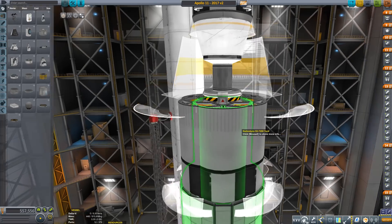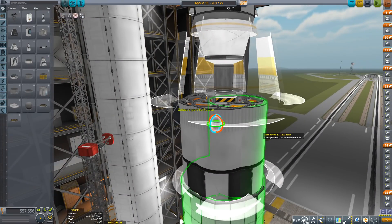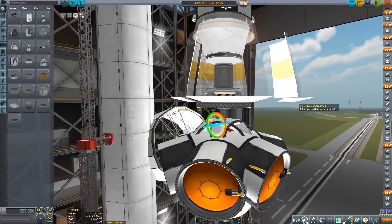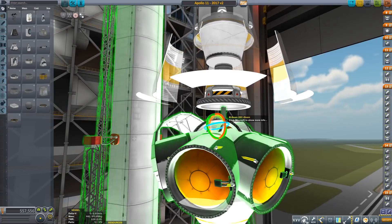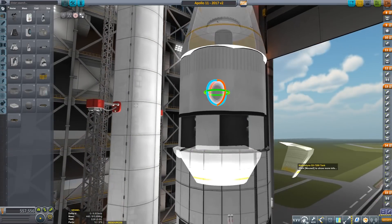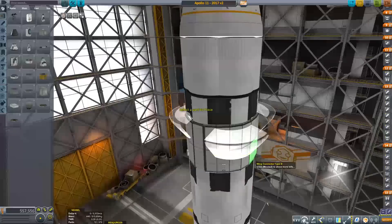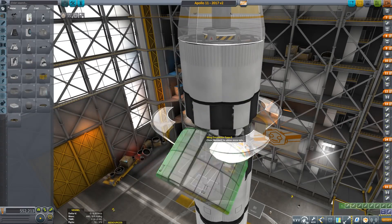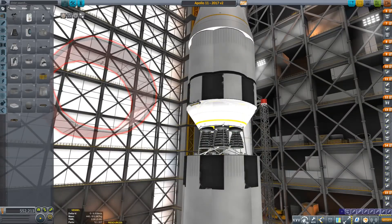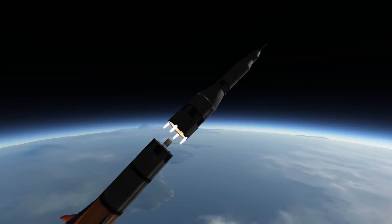The second stage, called simply S2, is basically a conic fairing with some tightly wrapped tanks offset halfway inside of it. The spine, so to speak, is made of structural beams to keep it fairly slim. Another fairing caps off the end with the five engines. Before we get to the main stage, there is the interstage fairing — basically just some wing parts attached to a radial decoupler. It makes for some cool visuals though.